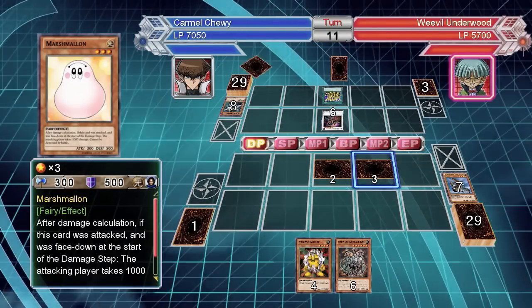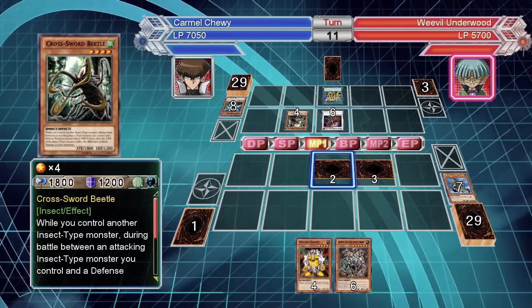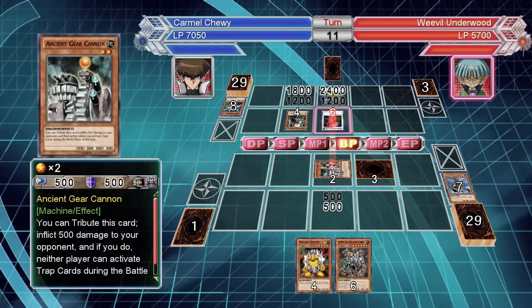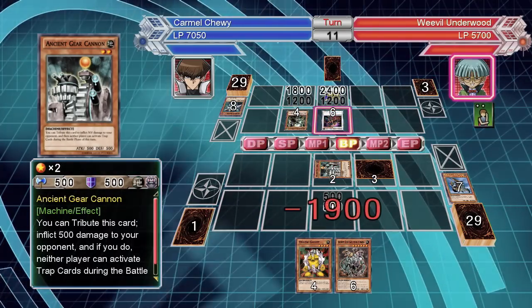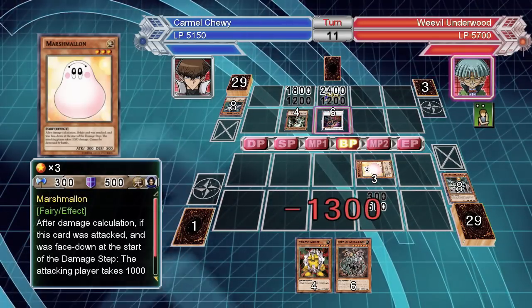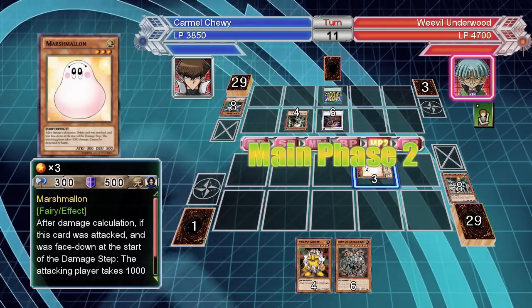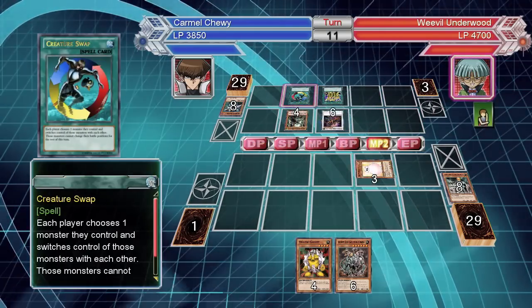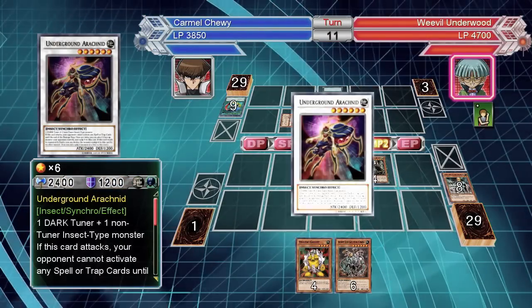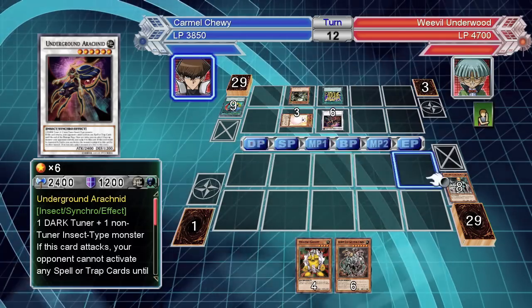I can't use its effect — it's probably going to attack ancient gear cannon because the AI knows. All of his monsters do that — I'm so screwed. Marshmallow can only negate the attacks. Oh good — and then he took it back, that's super annoying.